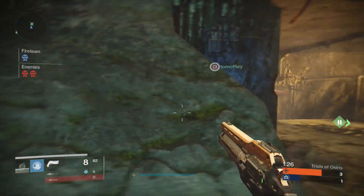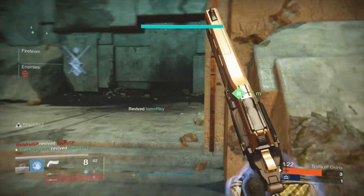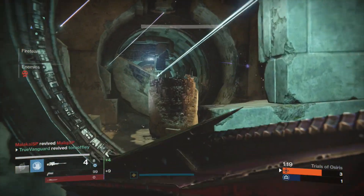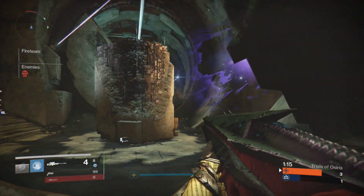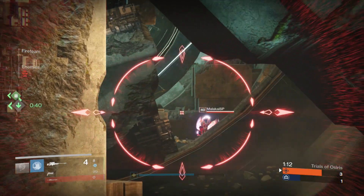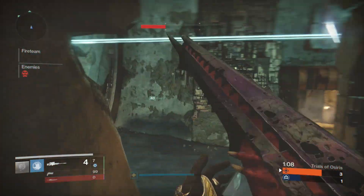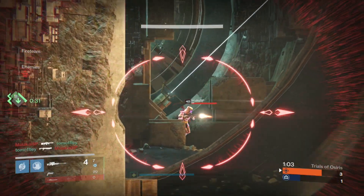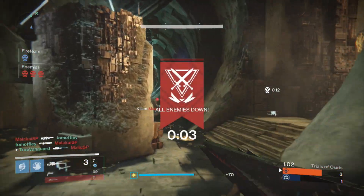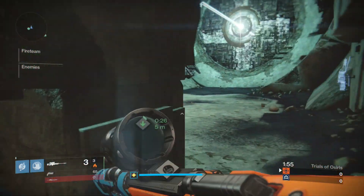Burning Shrine can be a cheesy map depending on how some people choose to play it. It can be tough if you get the inside spawn — tough to play patiently against teams that camp and hardscope with the sun to their backs. That's a legitimate strategy, but you can use a spawn advantage to your favor. It's honestly all about pinching and trading aggro, because the map is essentially a grid system with so many different angles.